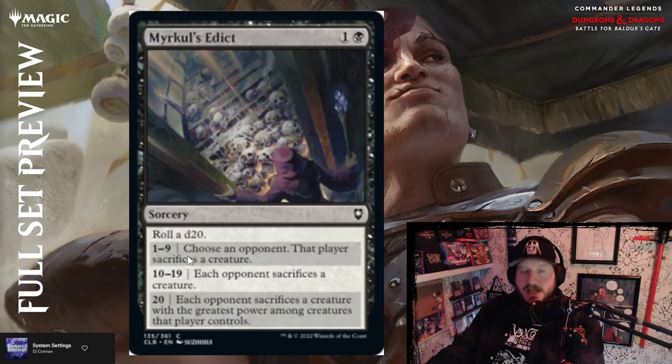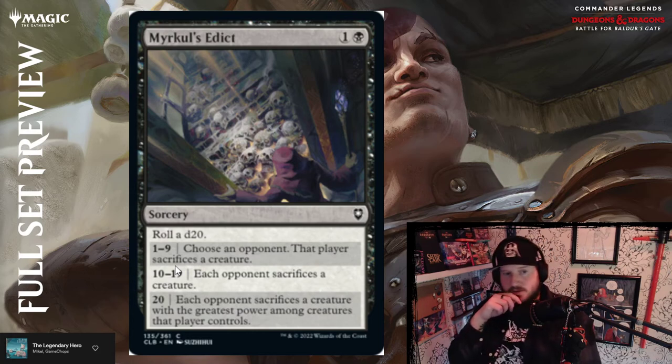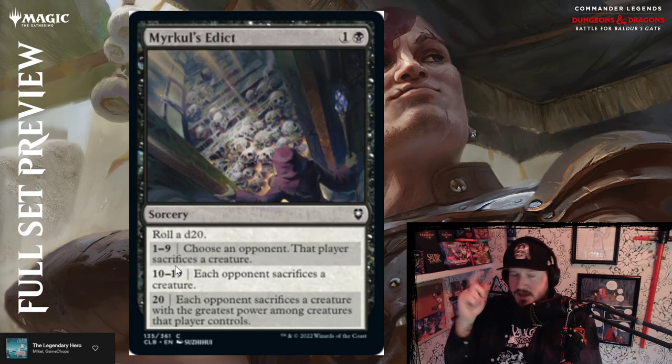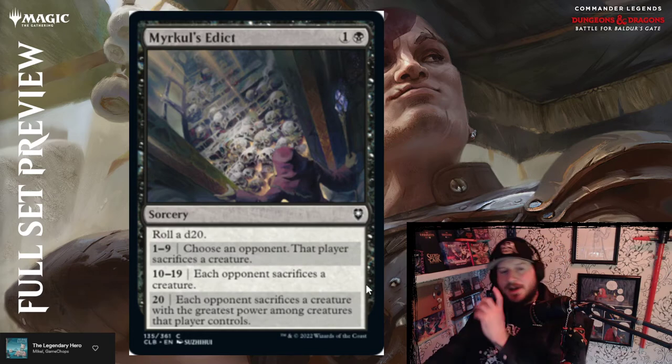Myrkul's Edict — one and a black for a sorcery: roll a d20. One through nine: choose an opponent — that opponent sacrifices a creature. Ten through nineteen: each opponent sacrifices a creature. Natural 20: each opponent sacrifices a creature with the greatest power among creatures they control. For two mana that's above par — it's fun, adds an element of suspense with the die roll and can really punish your opponents.